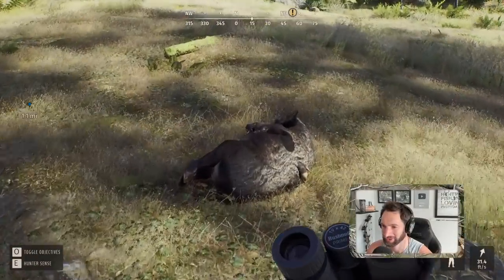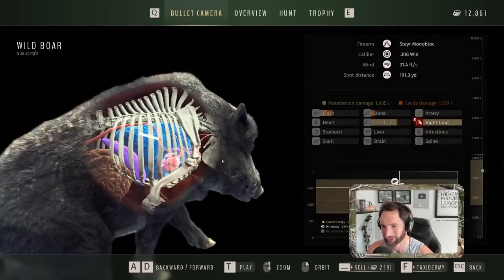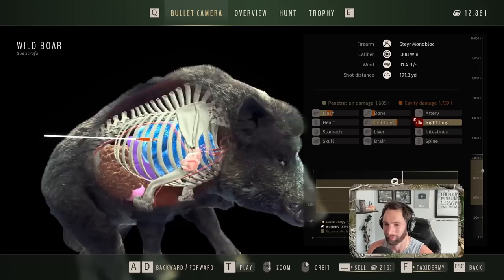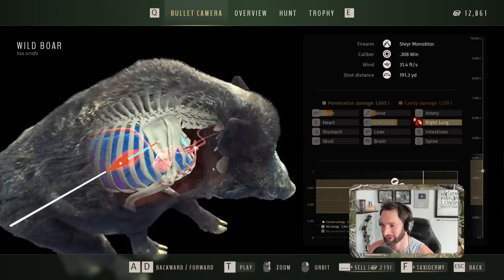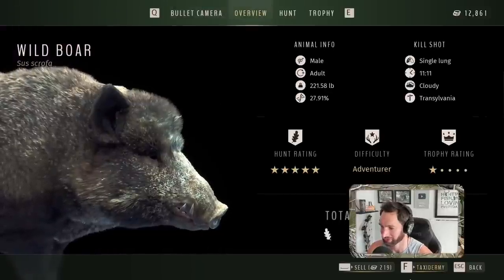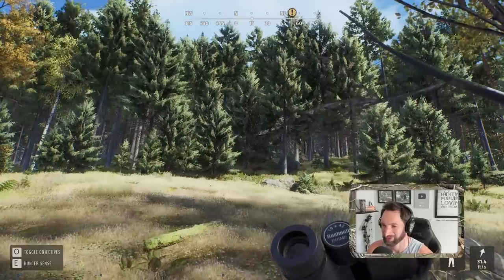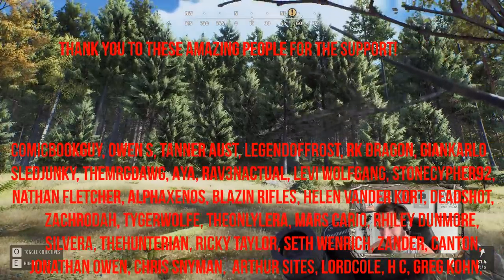Here's our nice wild boar down right here — a 190-yard perfect double lung shot from way up high, with the bullet going downward, so it hit absolutely beautifully. That is our one-star adult. Anyway, on that note, that's gonna be it for this video — hope you guys enjoyed it, thank you so much for watching, and we'll see you next time.